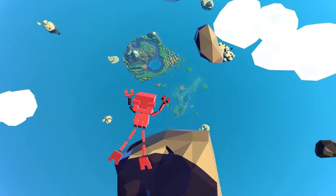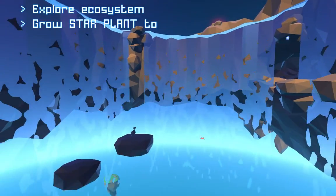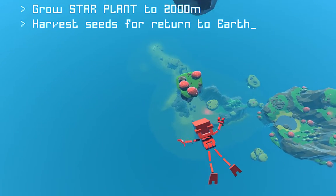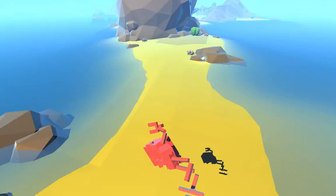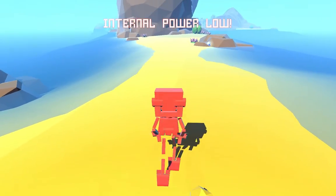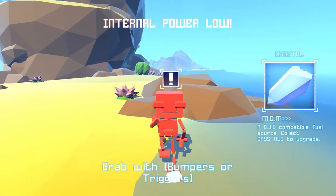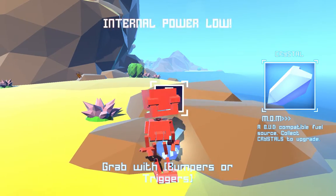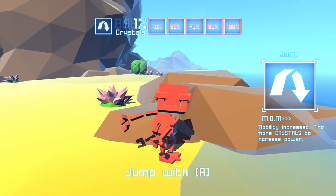Here comes Bud — I can't control him yet. There's some objective text: about 2,000 metres, harvest seeds. Internal power is low. I'm guessing I need to find some power. There we go — jump with A.